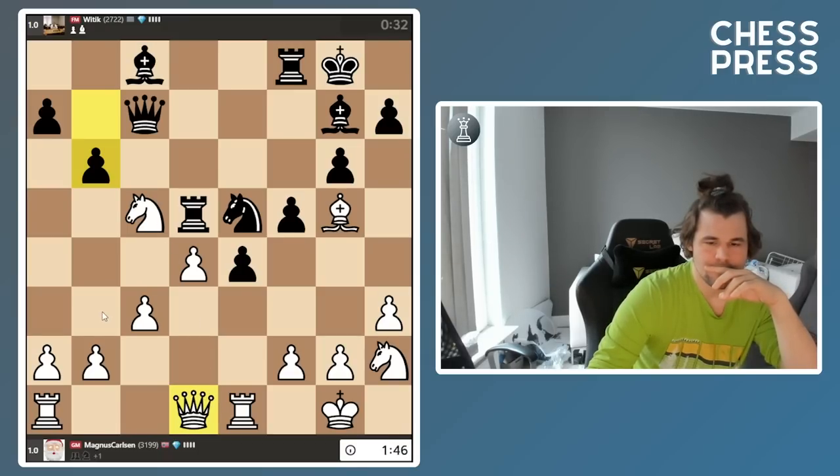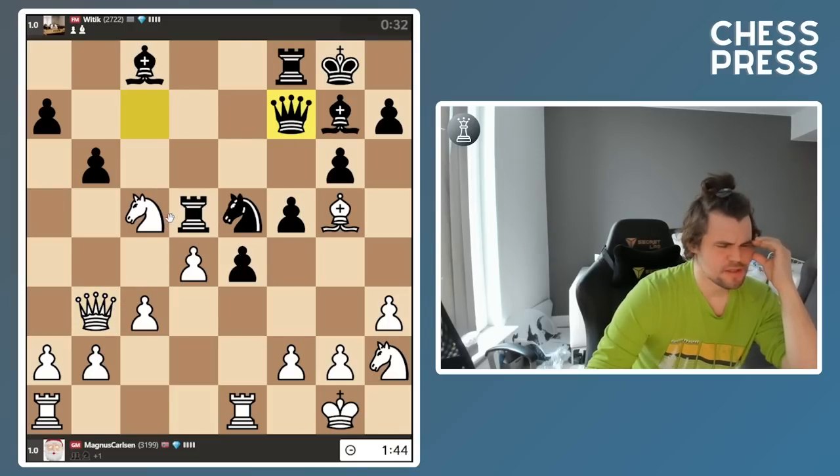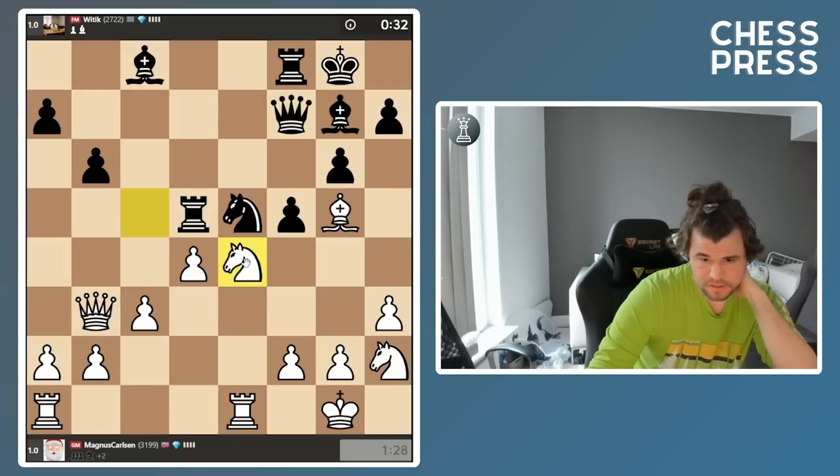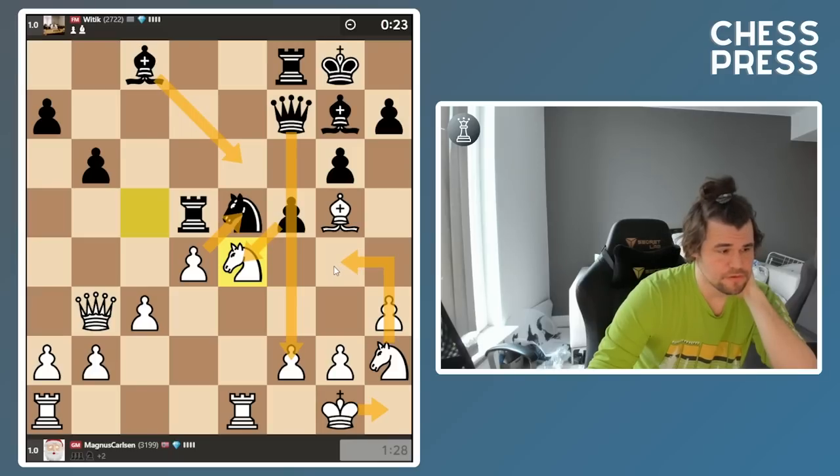Qb3, probably. He's hoping that knight e4 would be good here. d5, rook c5... Bb7, Bb6 — that doesn't work. I think I have to take this. Thinking if Fe4, d5, queen f2, king h1, Bb6 — then we got knight g4 attacking the queen.